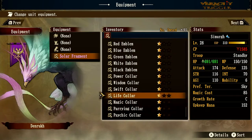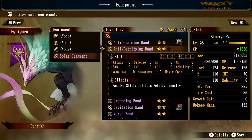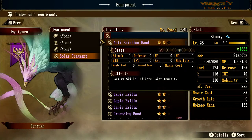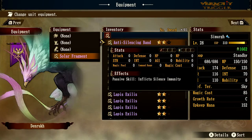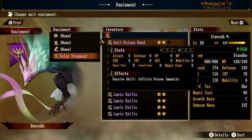Anti-Petrifying Band adds petrification immunity. Anti-Charming Band means you can't be charmed. Anti-Paralyzing Band means you can't be paralyzed. Anti-Fainting Band means you can't be fainted. These are all really good pieces of gear when you need them. I typically prefer other gear since not all the time do enemies try to paralyze or silence you, but they can definitely be helpful in specific situations.